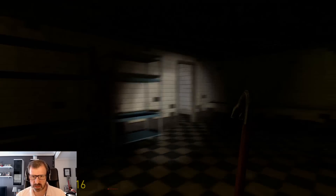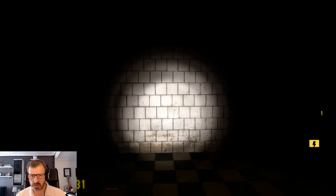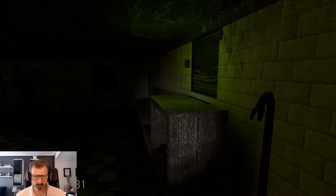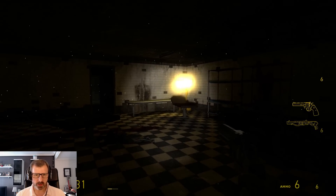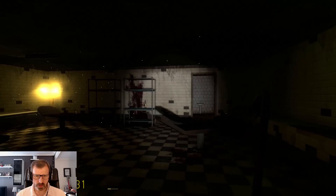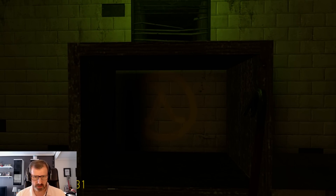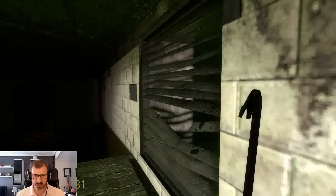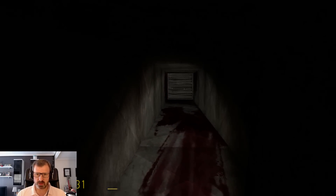It wasn't particularly scary, and I get scared pretty easily — I'm a scaredy cat. I'm so good at jumping. So now we have a shotgun. Here's another example of sort of over-design in a way. There's no reason for me to know that cache is there — I mean, I can see it, and if I miss it, well, maybe that's my fault.